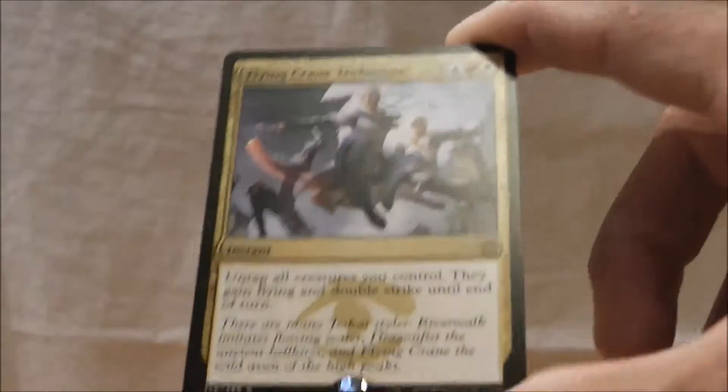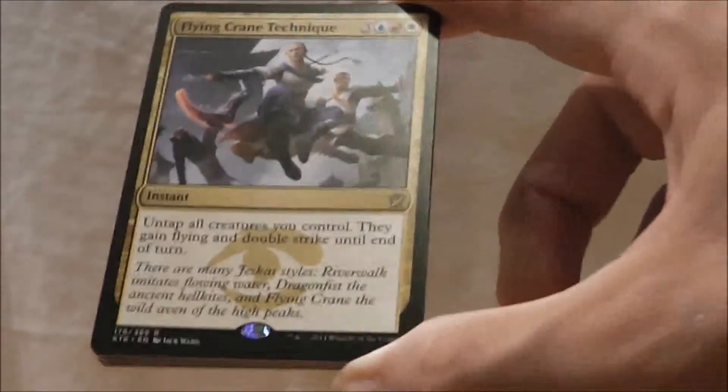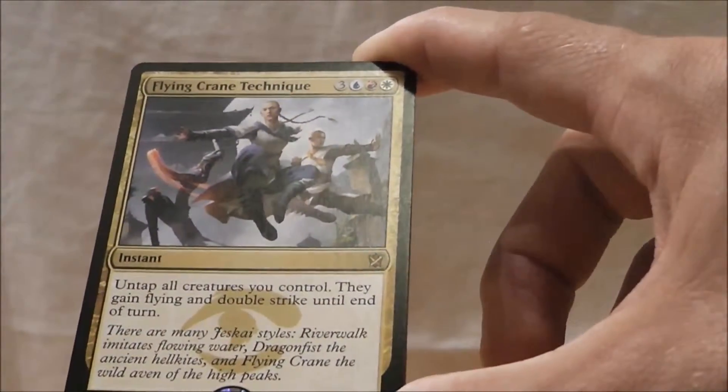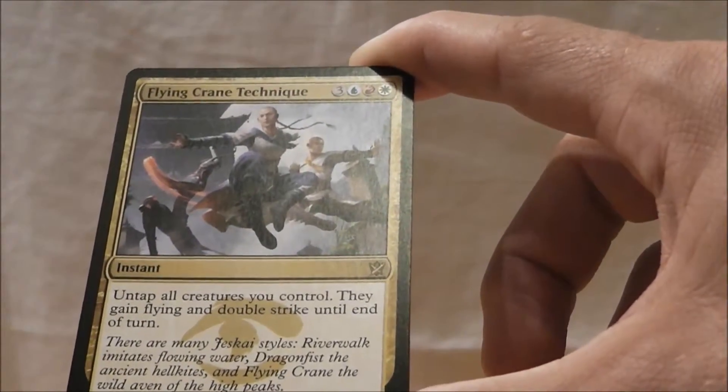If you are all tapped out, you tap all your creatures, you have six mana up, and then you say go, they're going to know something's up. It's a very strong ability — untap all your creatures; they gain flying and double strike until end of turn.